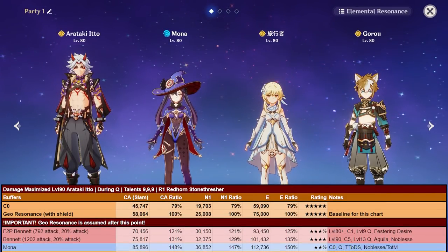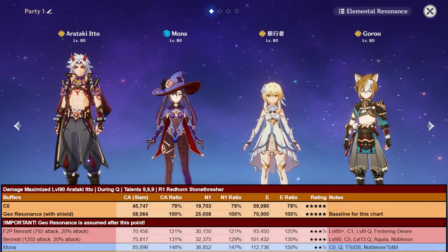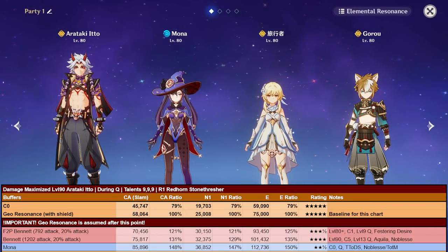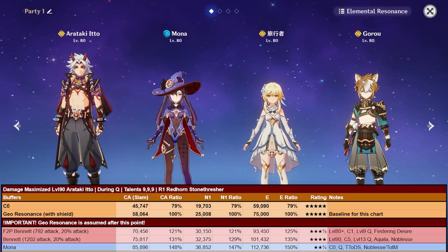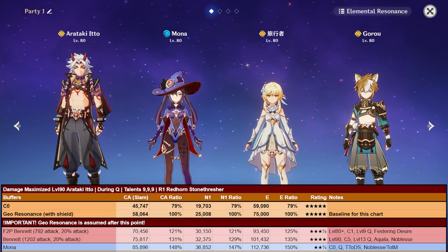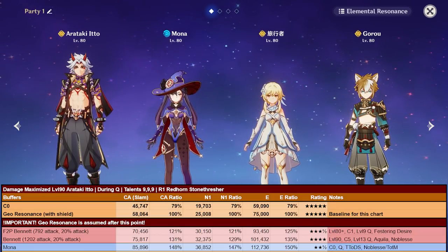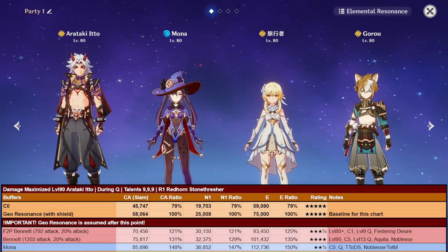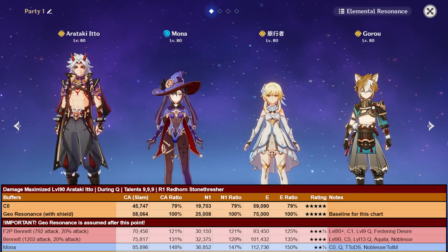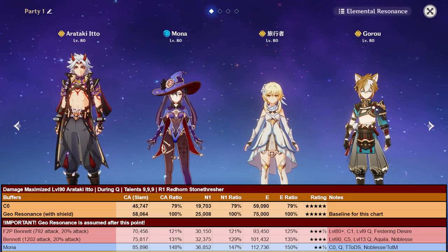Mona provides one of the largest damage boosts to Ito thanks to Thrilling Tales, Tenacity of the Millelith or Noblesse, plus her burst adding 60% bonus damage. Since Ito has comparatively low Geo damage bonus in his multipliers relative to his high attack stat of 3,000+, Mona's bonus damage boost skyrockets his damage by 48%. However, Mona isn't necessarily the most recommended outside of specific burst scenarios where you want to kill something as fast as possible, because Mona's burst only lasts 6 seconds — nowhere near the full duration of Ito's burst.